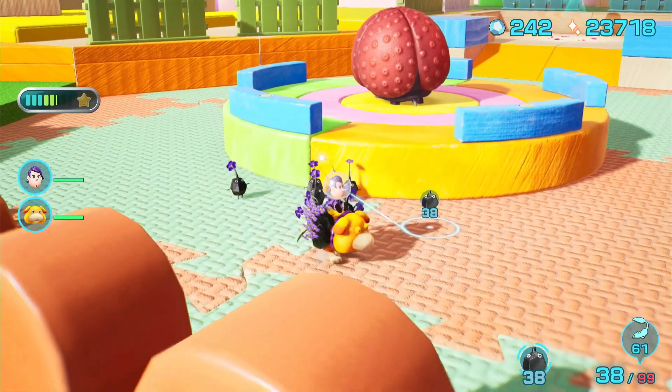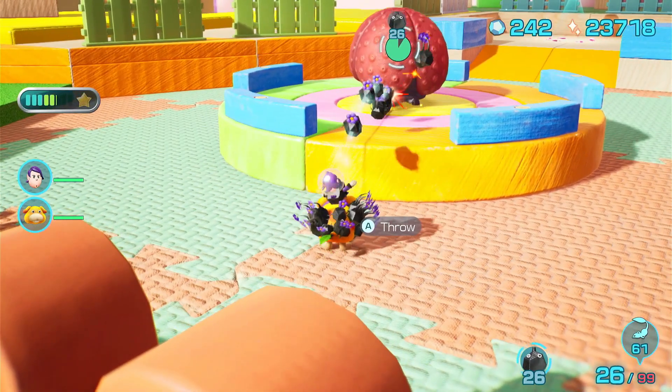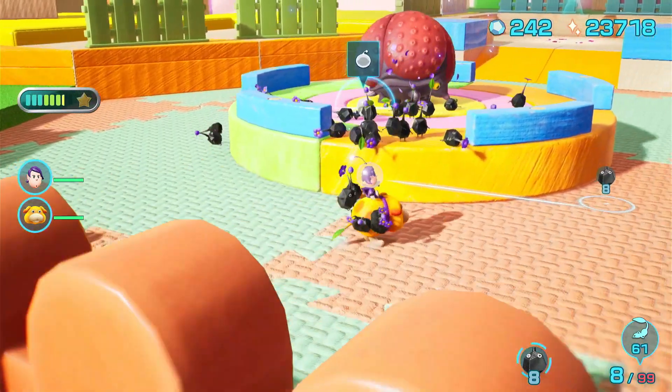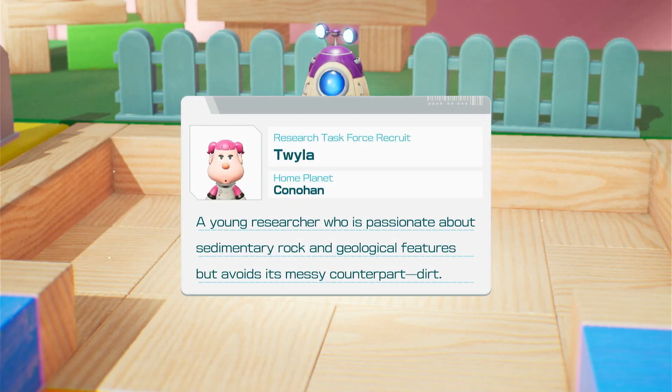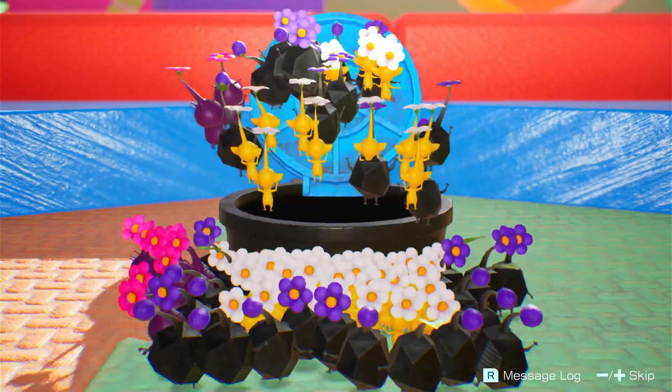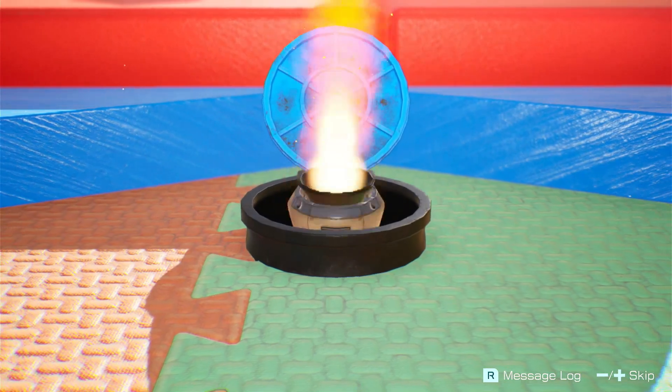Research Task Force Recruit Twyla from Conahan — a young researcher who is passionate about sedimentary rock and geological features, but avoids its messy counterpart, dirt. That was a pretty good floor — I keep calling them floors but they're sub-levels. I just think we're in a hotel or something. It's a wattle quaff — those are kind of annoying, except not when they're dead. Look at that little bread bug — he thinks he can gamble.